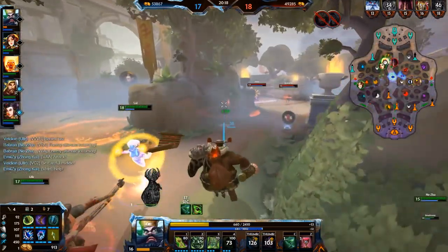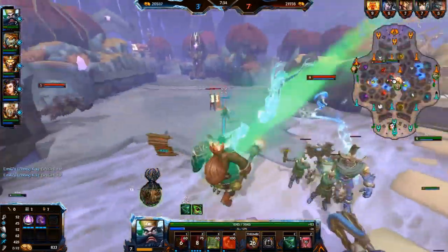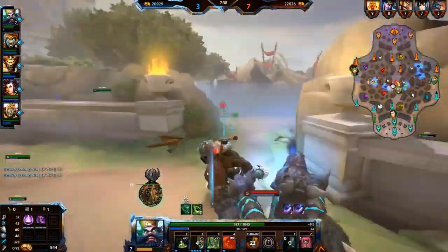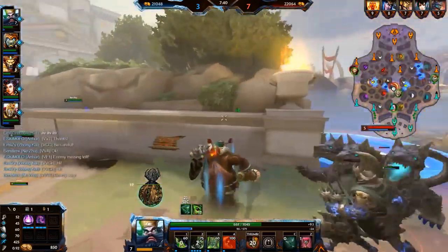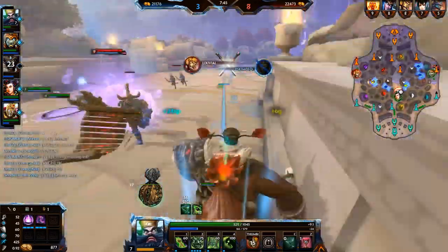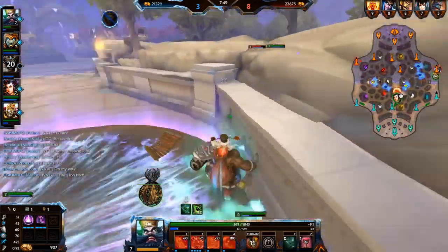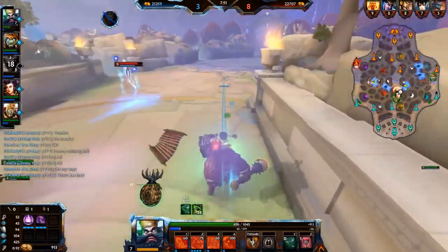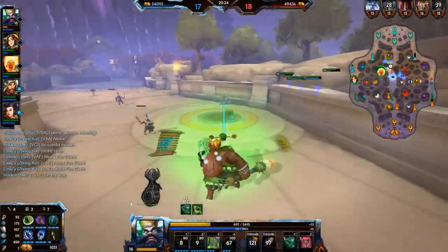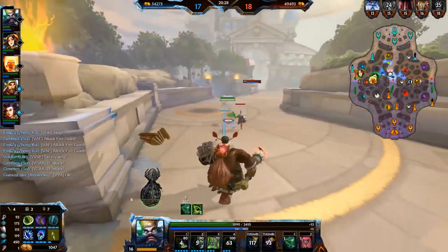Another thing worth mentioning — Xiong is knock-up and slow immune in his ult, which is super strong. I played against Cerberus and you could see me using that as a defensive measure against his ult. Try and use that if you see you're about to get knocked up — like if there's a Vulcan meatball and a Willis in front of you, just ult for the CC immunity. So he actually does have some CC immunity — I might have lied a bit earlier about that.